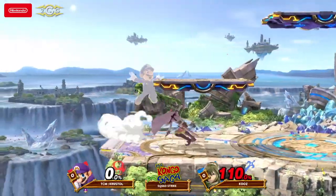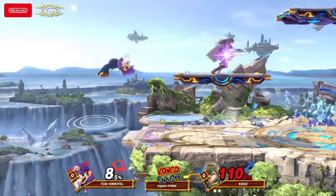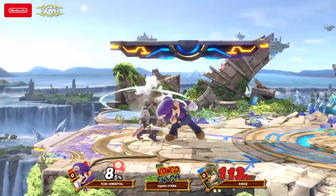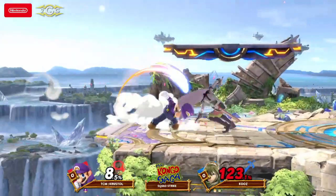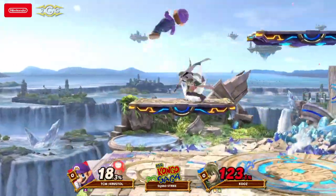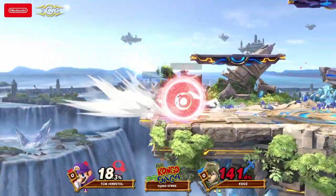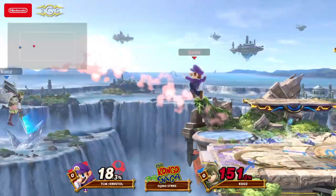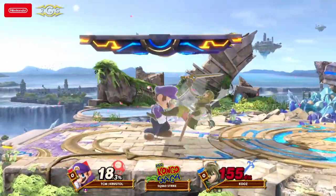That brings Crustle down to his Mario — now this is his main. Here we go, Mr. Well-rounded and his de facto anchor. What's the move here? The forward throw, taking stage control. Crustle kind of plays like he has an idea of what he wants to do, but he doesn't change that based on what his opponent is doing quite yet.